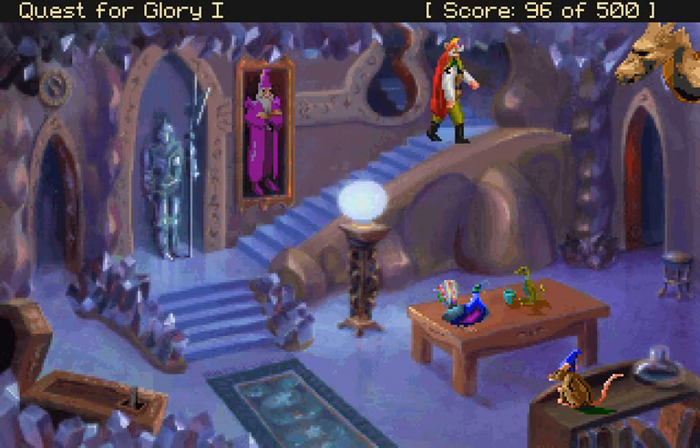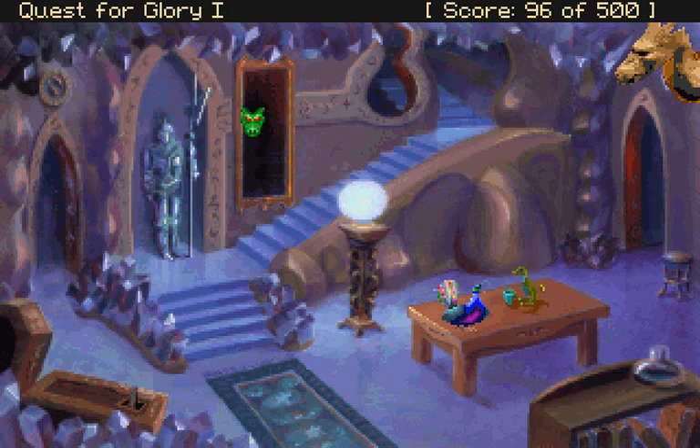Should have been a magic user. Then this guy wouldn't have trifled with me, because I could have cast a flame dart. And the rat disappeared too. Is that his familiar?